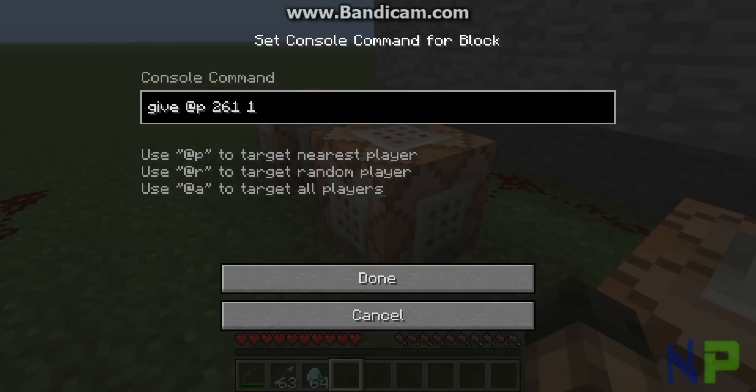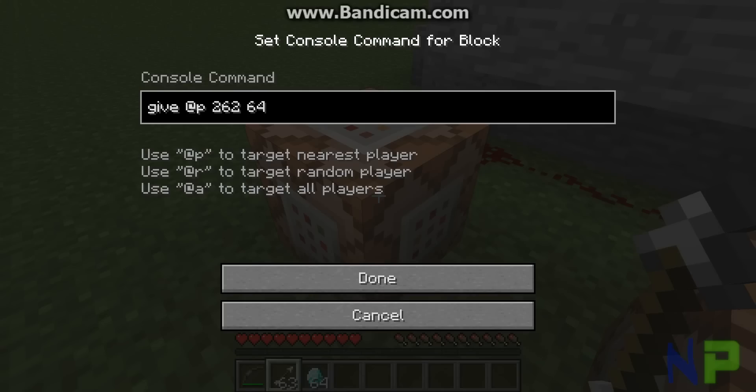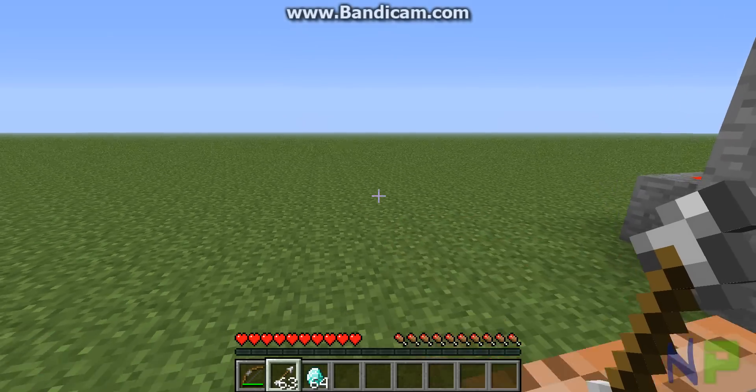Same with the spawning. Give at P — the nearest player, which is me — item 261, which is a bow. And then give 262, which are 64 arrows. The 64 corresponds with how many arrows you're getting.